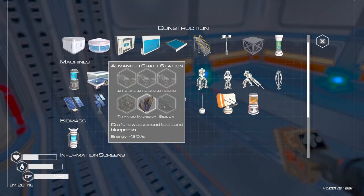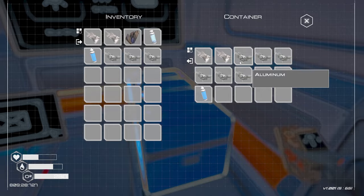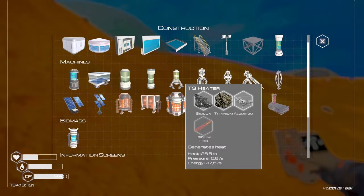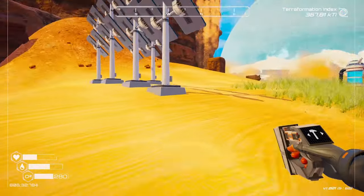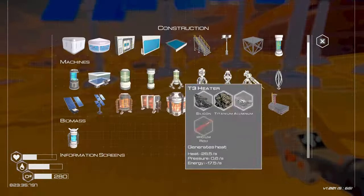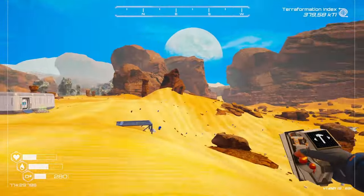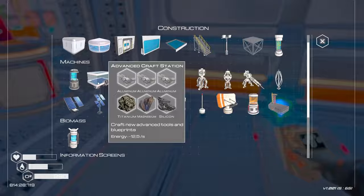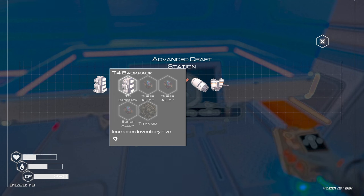We've unlocked an advanced crafting station and I have some aluminium on me. We've also unlocked the launch pad, but I should get more power first since we're really short of it. We'll build the new solar panel and then the crafting station — it uses 12.5 energy. I just need one more silicon. This place is starting to look better already — we have some clouds. Placing the advanced crafting station around the corner.